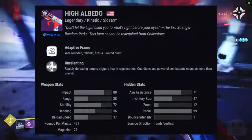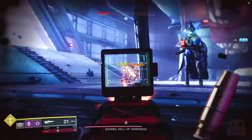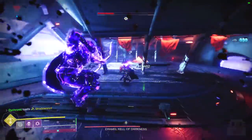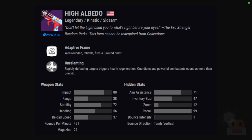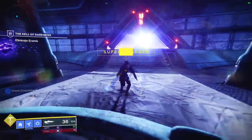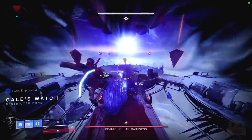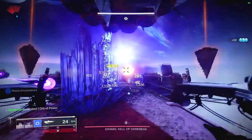Coming up at number 9 is the High Albedo, a Legendary Kinetic three-burst sidearm — something I've been looking forward to for quite some time. I've always ranked three-burst adaptive sidearms near the top of my lists, and now we finally have a Kinetic option to replace Breach Light, which sunsets this season. It has great stats including a recoil pattern of 99 versus the 91 of Last Hope, and strong perks including Wellspring, which is really powerful. You can get your first one by visiting the Exo Stranger after the first team completed the current raid, and I'd highly recommend it.